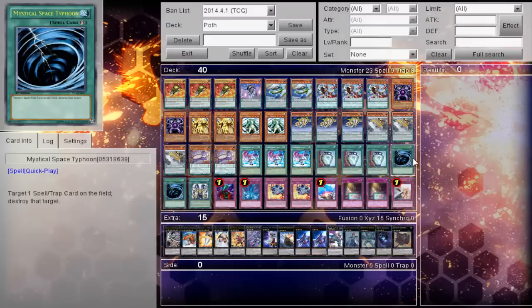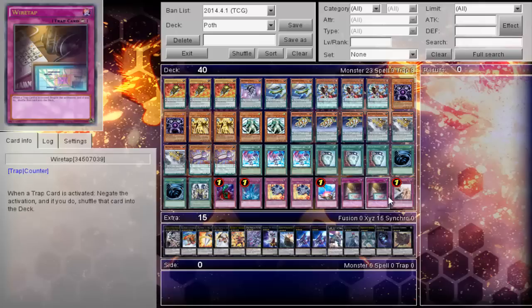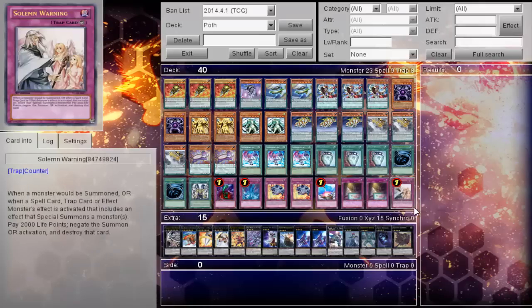Triple Summoner's Art, triple Duality, 2 MST, and 1 Unearthing of the Monarchs. Your traps: Bottomless, Torrential, 2 Breakthrough, 1 Compulse, 2 Wiretap, and Warning. This card right here alone wins your games.